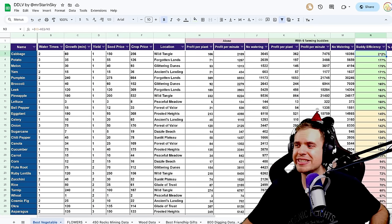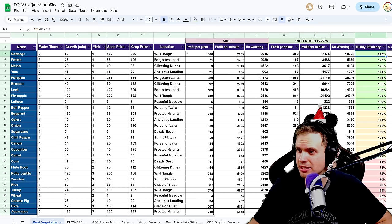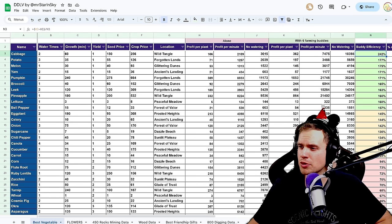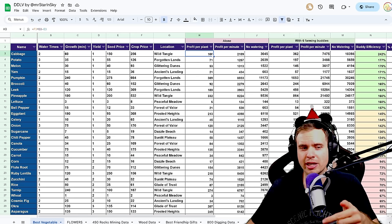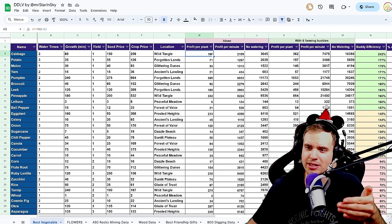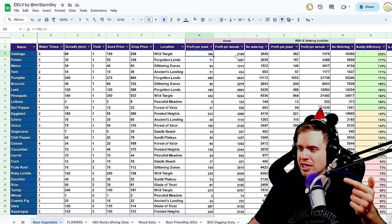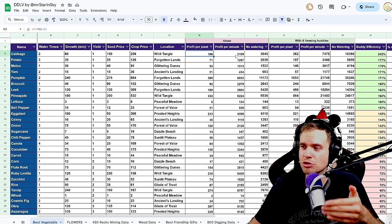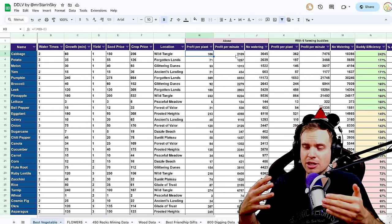For example, sorted by buddy efficiency, cabbage gets an absolutely ridiculous boost from farming buddies. The seed price is 150, crop price is 256. 'Profit per plant' is how much you make per plant — that's crop profits minus seed price. 'Profit per minute' takes into account how long it takes to grow each plant, so it applies if you're actively planting non-stop.